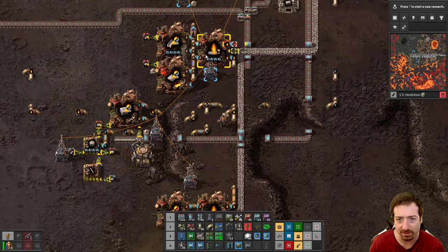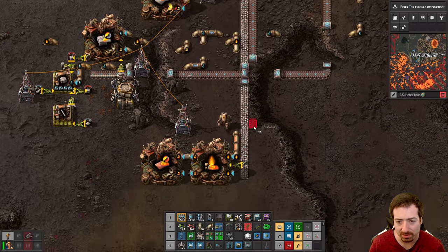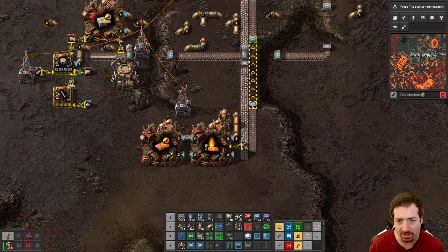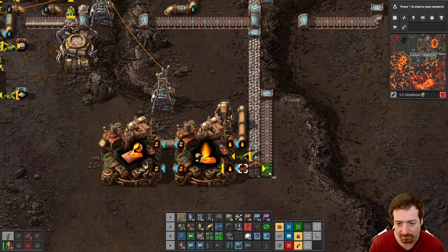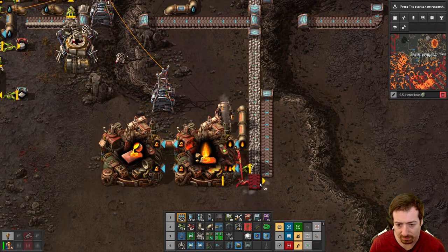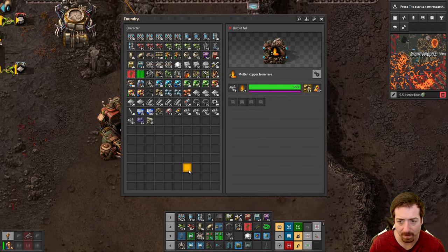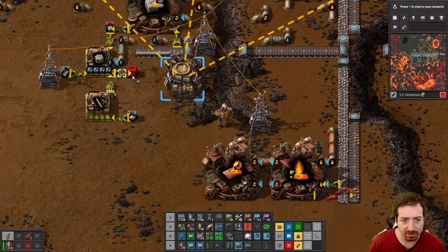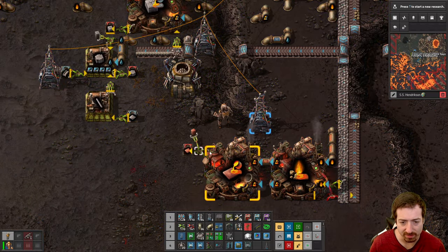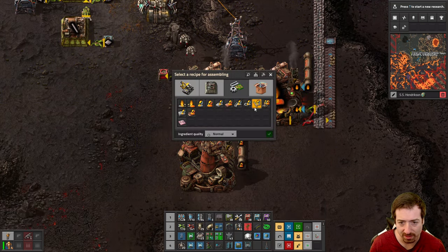This is my stone output — does that reach? It does. Okay, so we'll get rid of the stone — there's molten copper into copper plates and molten copper into copper cable.